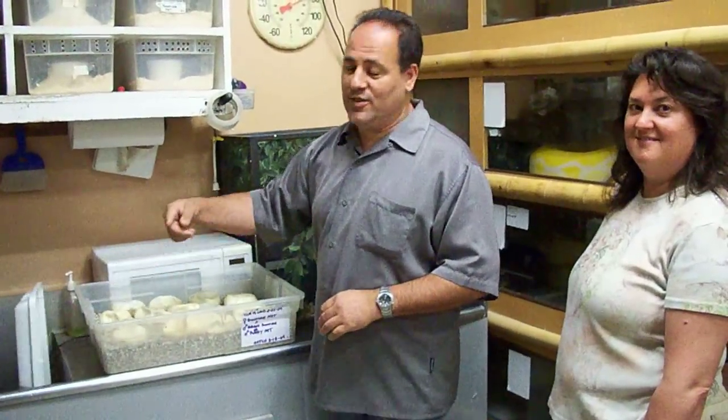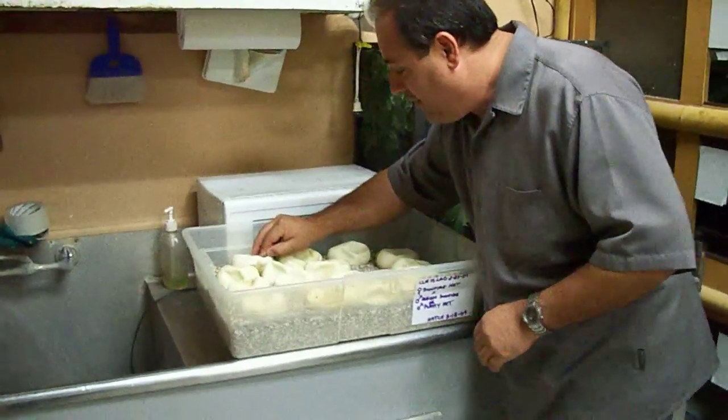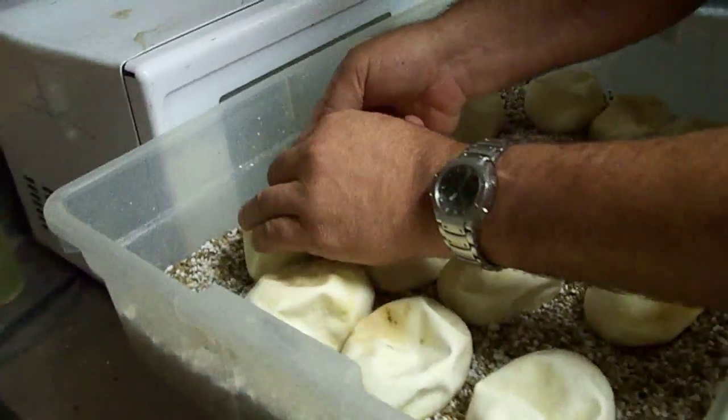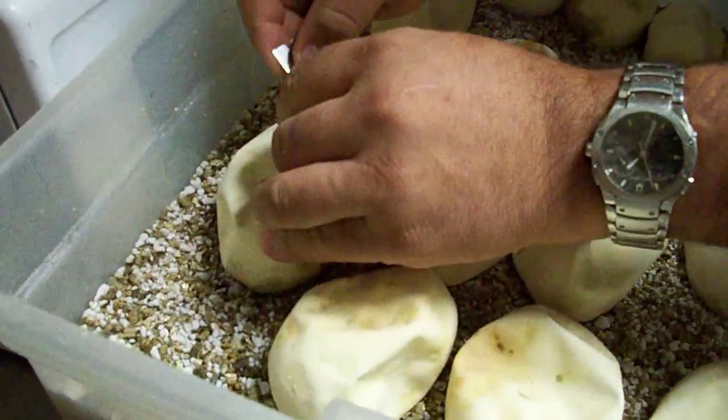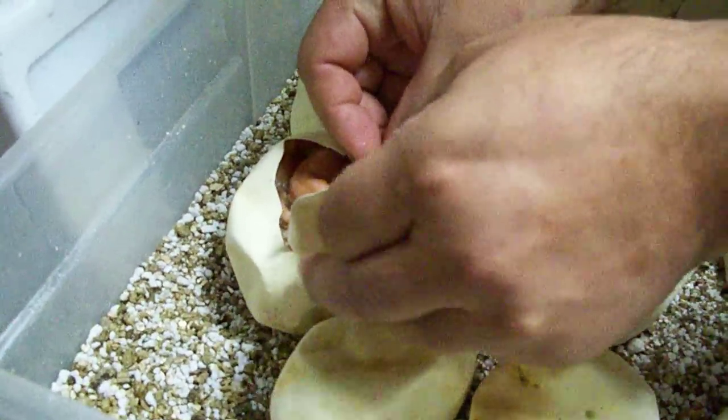So one of the first eggs is cut — just like we always wait for. It's got a couple cuts in it. Oh, it looks like a sunfire albino something. And it is — it's probably an albino sunfire.